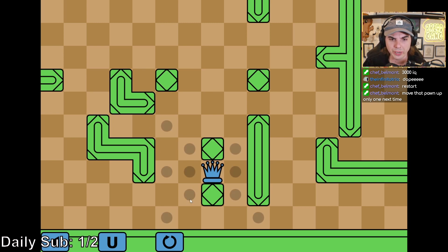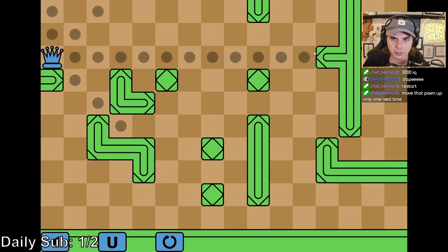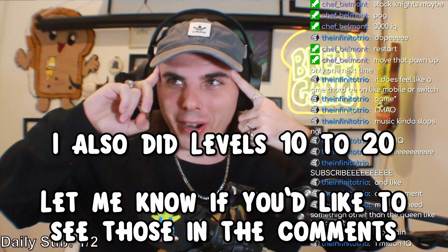She can move in any single direction as far as the screen will let her. So I can either drop here, here, here, or here. I'm intrigued because I don't know how I'm going to make this work. I kind of want to get on this diagonal, but I can't because this block is in the way. So that makes me want to get on this diagonal, get up here, go over, up, over, down, and gotcha. One million IQ, huge brain.